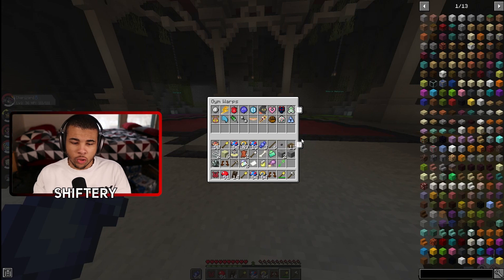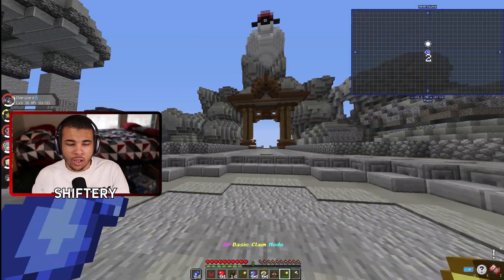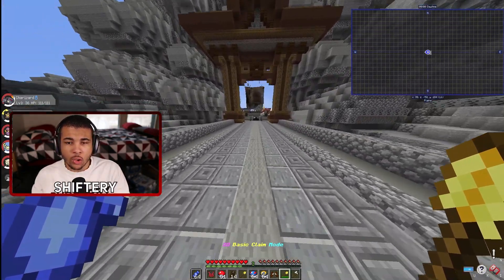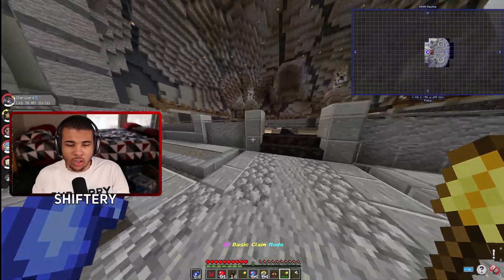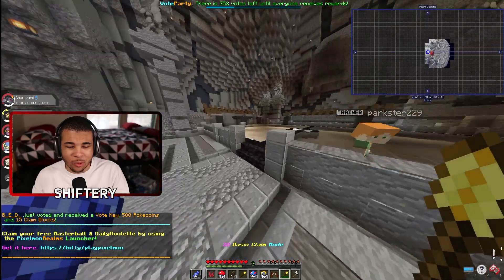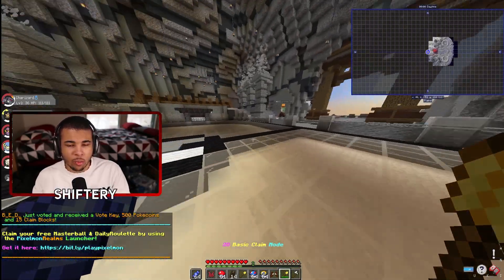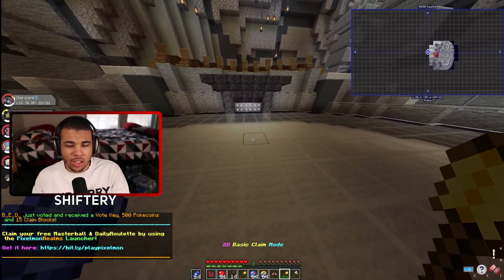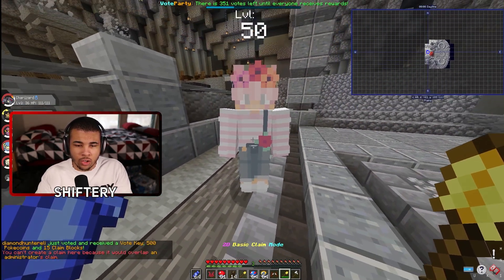Typing slash Gems brings up a GUI so you can warp to any gem you want. Just click on it and it warps you there. Here is the Rock type gem, but I'm not strong enough to defeat it — that trainer had a Tyranitar. I don't think they scale to your level, but let's try battling anyway.